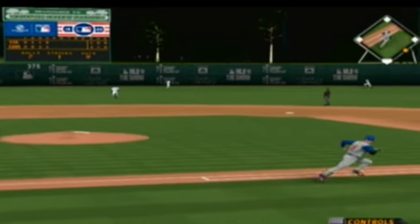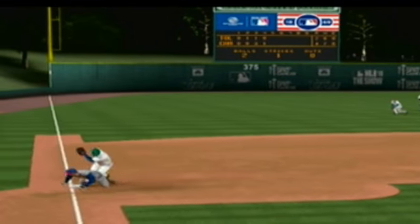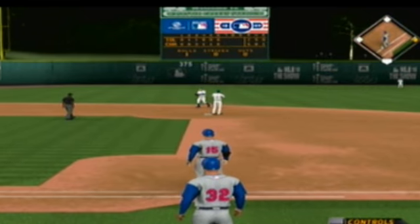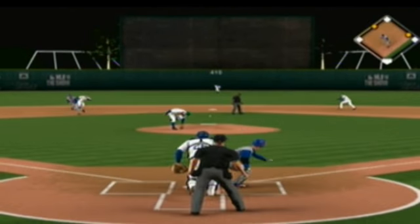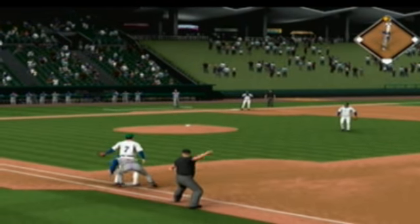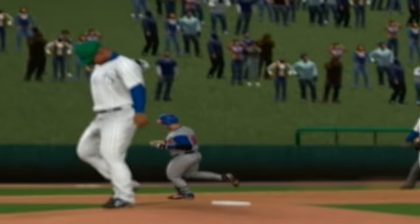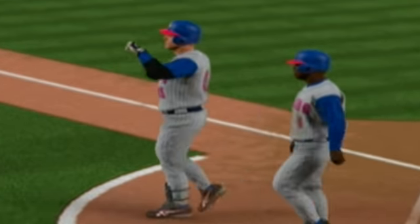He goes the other way with the fastball and got a lot of it — high and deep to left center field, but that'll hit off the wall. He waited on the curveball nicely and lined it into center field for a leadoff single. Now a swing and a hard hit ball back through the box — through into center field, a base hit. Then he grooves the fastball — this is hit high and deep out to straight away center field — gone, a home run! A two-run shot to right center, number 18 for him on the campaign, as they take the lead three to one.